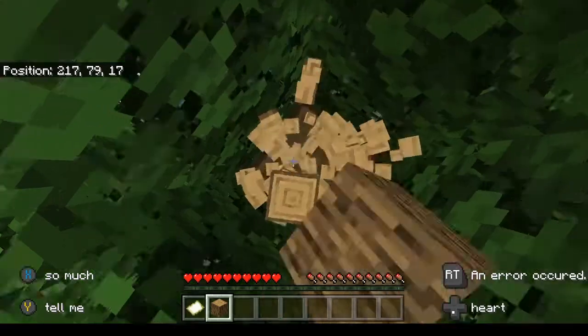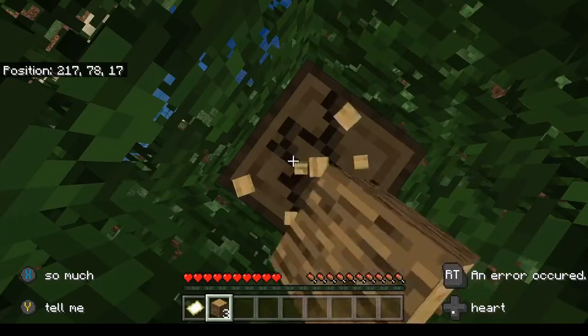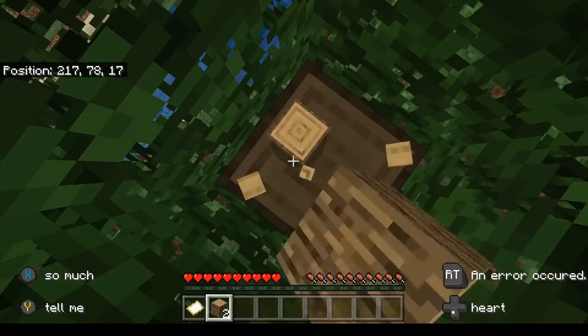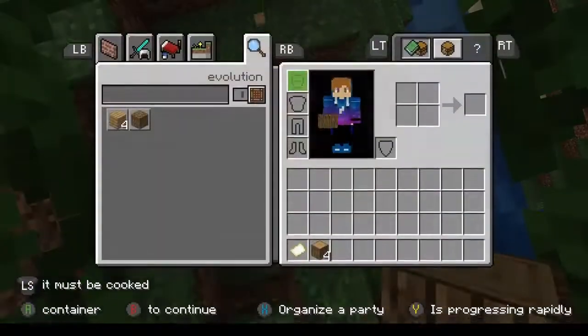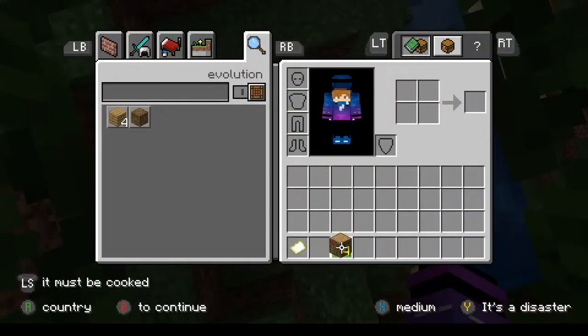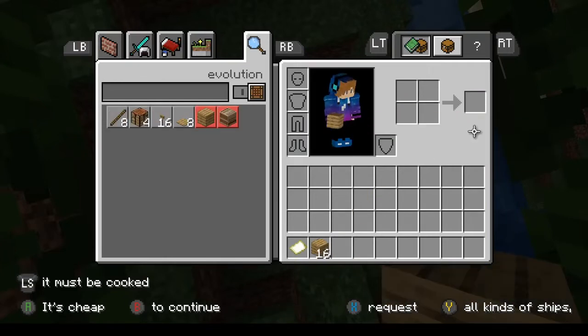An error occurred whenever I try and break something. Whenever I press d-pad down, let's take our comes-from-old-oaks and make some wheat. That's not okay. Okay, I'm never gonna grab items again.